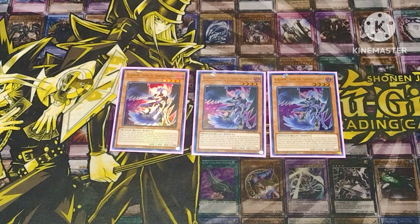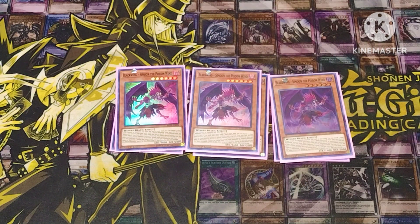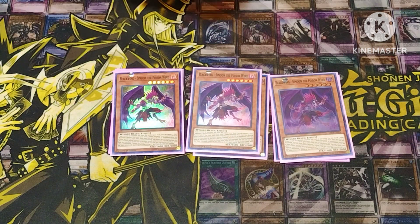Starting off we got triple copy of Sujiri. Whenever Sujiri is summoned you get to search for any one card that mentions Black Winged Dragon and its card effect. Other than that you can tribute one monster and special summon a token — we don't care about that effect. Triple Summon: you banish one Black Winged monster from your hand, place a Black Whirlwind face up, then choose whether to send this to grave or normal summon it.